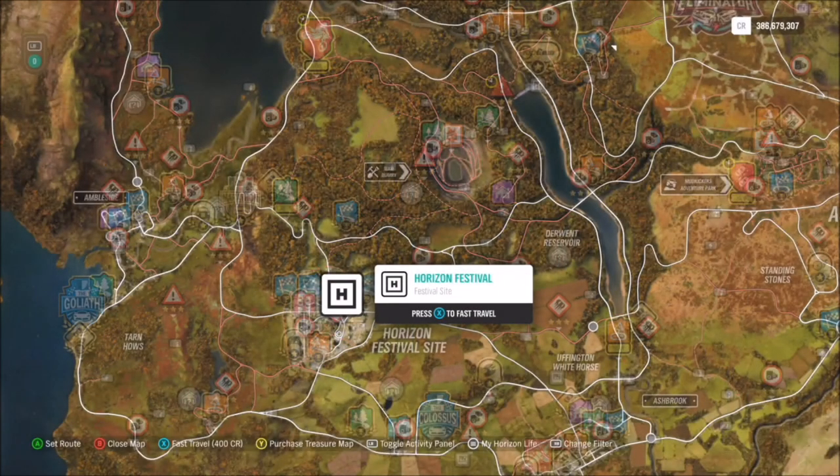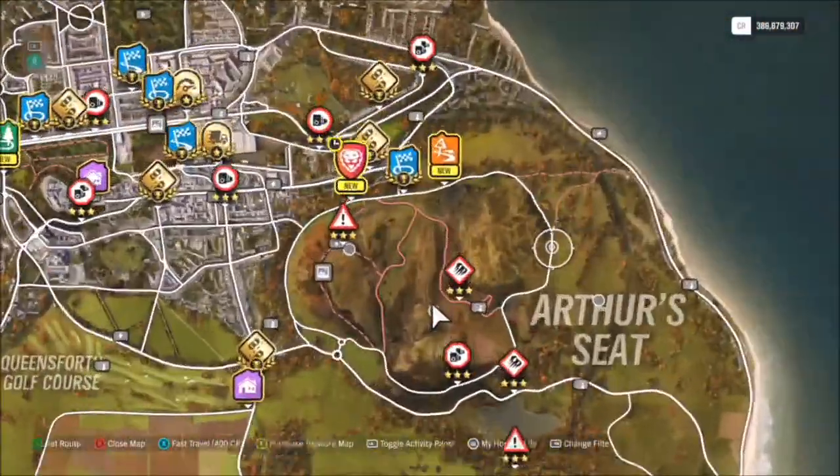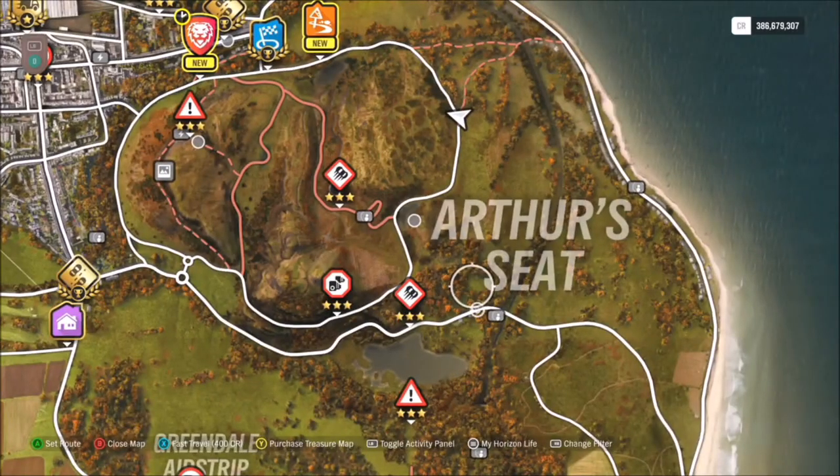For the location of Arthur's Seat — I'm sure some of you know where it is — but let's start off at the Horizon Festival. What you're going to want to do is go all the way up towards Edinburgh in the top right-hand corner of the map, which is where Arthur's Seat is located. You'll see the big words there: Arthur's Seat.